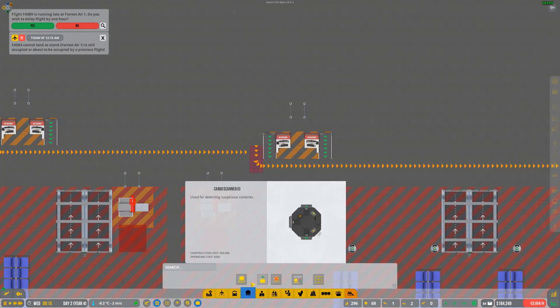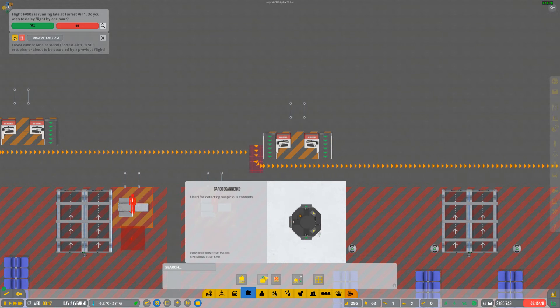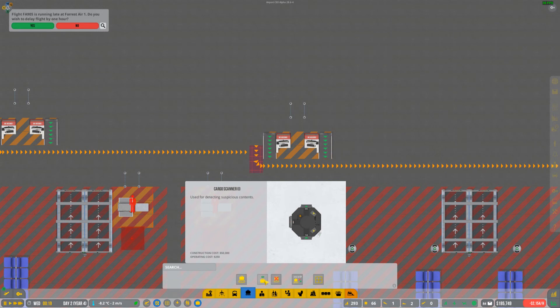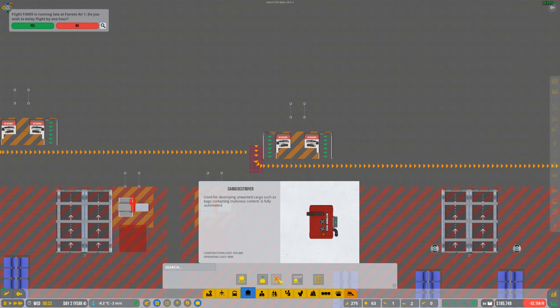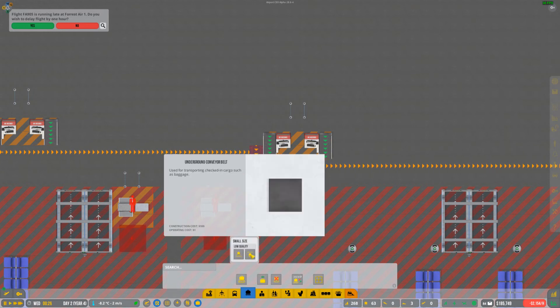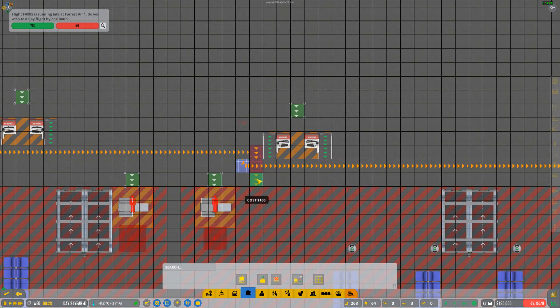Back to my conveyor belt system — I swore I had a cargo scanner that was cheaper than $50,000, but I guess not. There's also a cargo destroyer — okay. I forgot how much this stuff was: $75,000 and $50,000. That would literally be almost all of our money and I don't have those kind of funds right now. That conveyor belt is still not going to work the way I want it to.